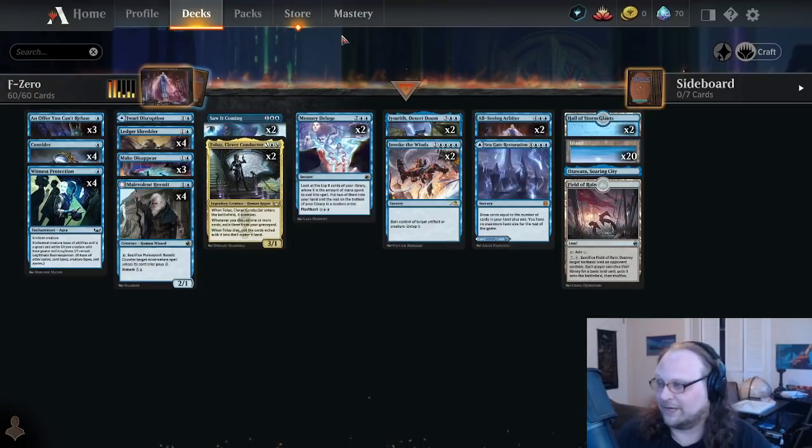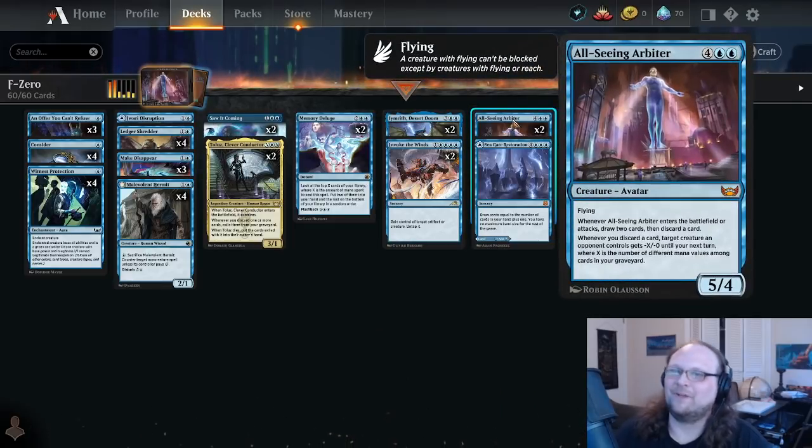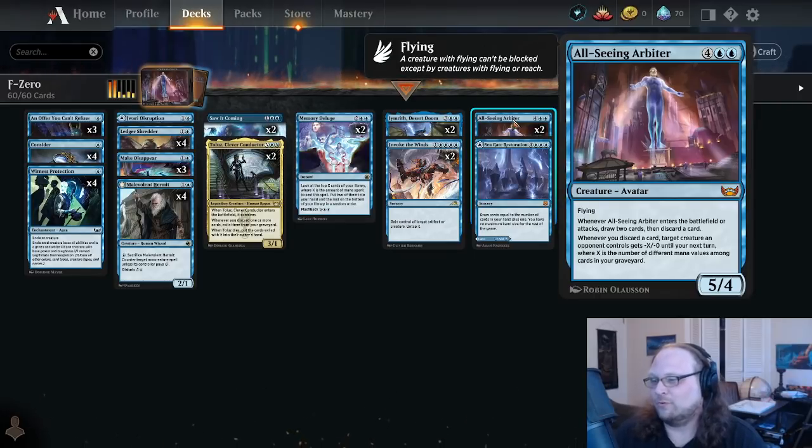The best card in this deck so far today — in the two games I've played with it — I've gotten this card in both games and it has carried me to victory both times: All-Seeing Arbiter. I'm really interested in playing this. I figured I'd end up playing Kairi, the six-mana dragon from Kamigawa instead, but I've been very impressed. ETB draw two, discard one is fine, and when it ETBs you get to tap down one of your opponent's creatures for a turn.